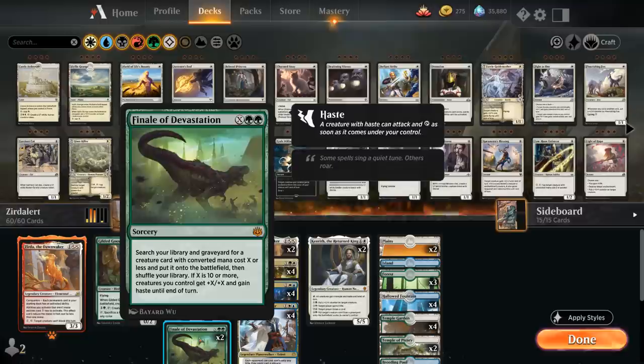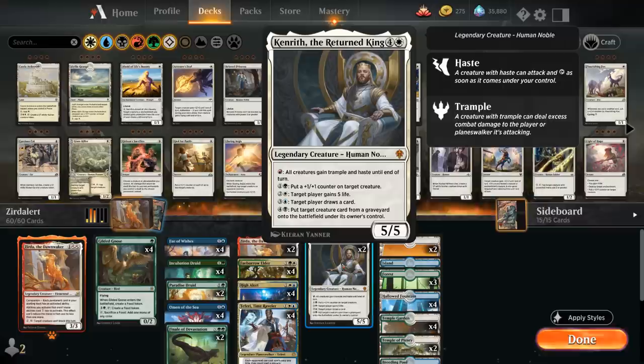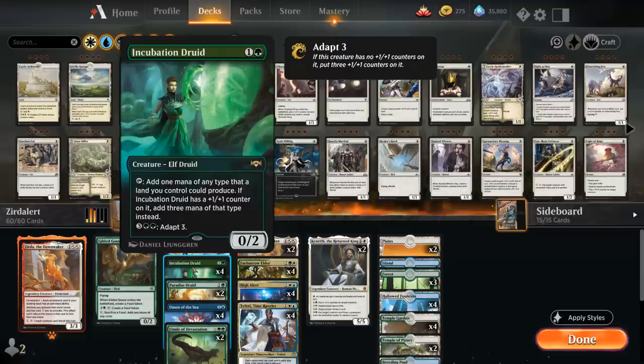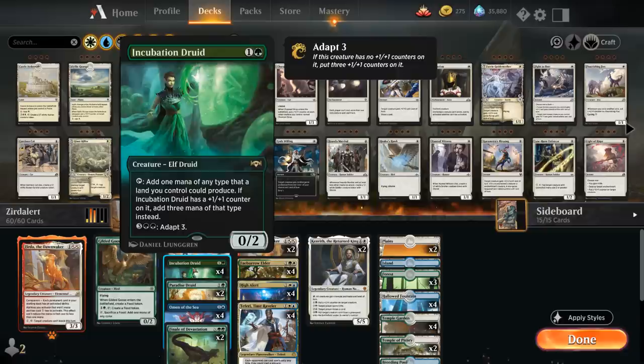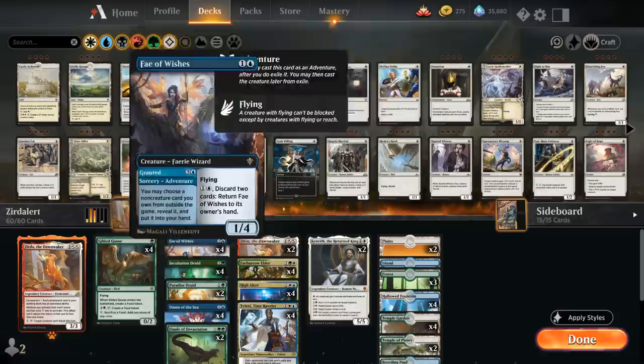Once we have infinite mana, there are a number of ways to end the game. The most straightforward is Finale of Devastation for X equals a million — we search up Kenrith the Returned King, use floating red mana to give all our creatures haste and trample, and just trample over for a lot of damage. The other creature that can potentially make infinite mana is Incubation Druid, which normally only taps for one mana of a color a land we control could produce, but if we put a +1/+1 counter on it by adapting, it now generates 3 mana. So with Incubation Druid we can make infinite blue, white, and green mana with High Alert in play.